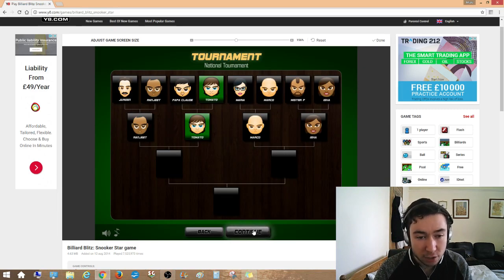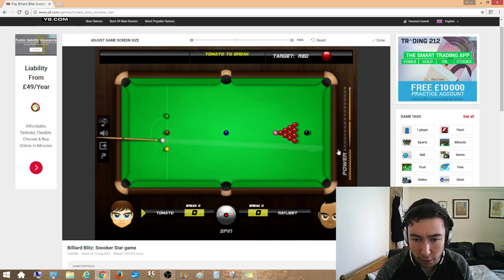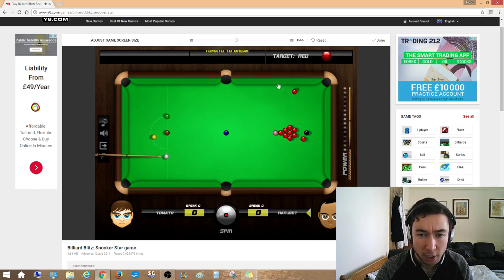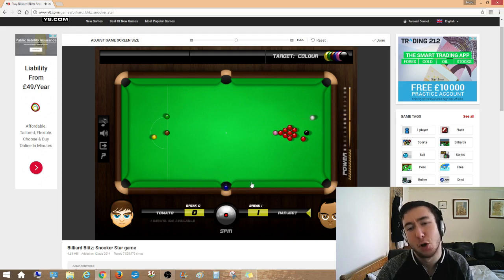We're through to face Ranjeet. We're breaking first this time. I'm going to cannon with the yellow, but it might actually help — it means he cannot see this over here. He might play a garbage shot off the cushion. He'll just... is the black pottable? No. He's actually gone through — what a ridiculous shot. What kind of garbage is he going to come up with here? Fair do's. I don't think he's left anything for me.